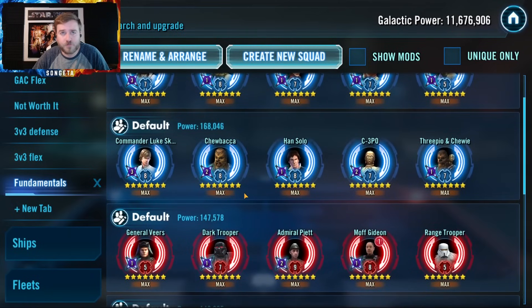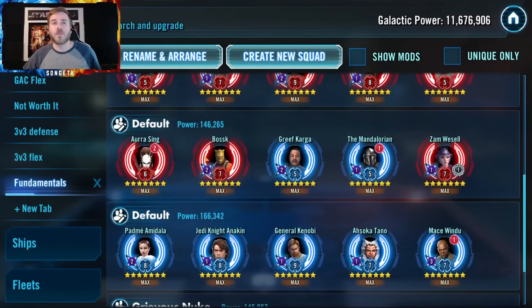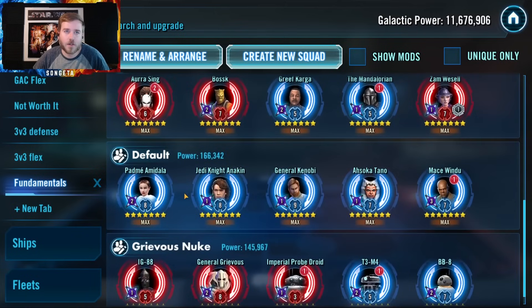CLS revolves around picking the team apart slowly and hoping Revan gets some counter-attacks. It's not super reliable — I probably wouldn't recommend it. Isolate, wait until Malak is the last one, and then go for it. The Aurra Sing team revolves around doing enough abilities before they go — snipe Darth Revan first since he's more of a threat to shut down the whole team. Zam is there for speed if she has the Omicron. You probably need Zam's Omicron to outspeed in most cases, but Aurra Sing's counter-attacks are easy to get off — just use a bunch of abilities and you'll get there.